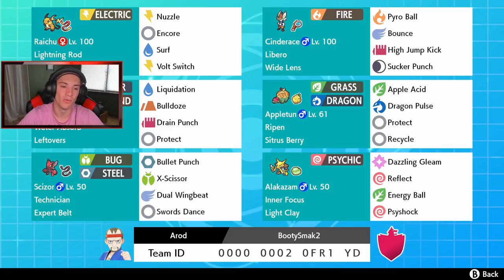We've got Seismitoad with Leftovers and Water Absorb, so we can get health from Surf. It has Liquidation and Bulldoze for STAB, Drain Punch, and Protect. Bulldoze can slow down all other Pokemon too, which is very strong. Then we've got Appletun with Apple Acid, Dragon Pulse, Protect, and Recycle. Ripen is its ability and it holds a Citrus Berry, so we get more health from berries and can recycle them back.